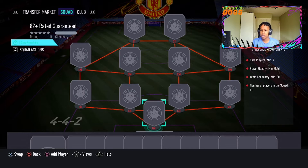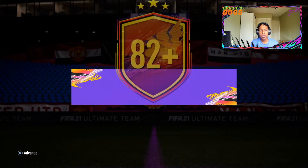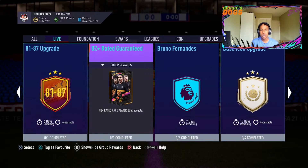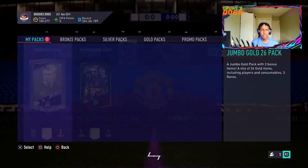The requirements are seven rares, gold, and 30 chemistry — easy enough. We've completed our first one. I don't have any non-rares in my club so it's going to be full rares I'm submitting. We'll see how good they are, and I'm probably going to do more in this video.